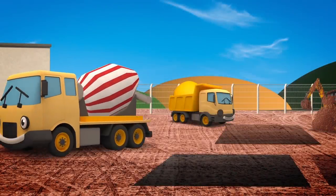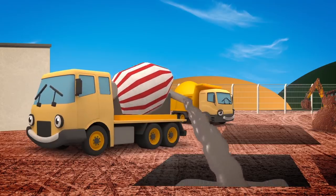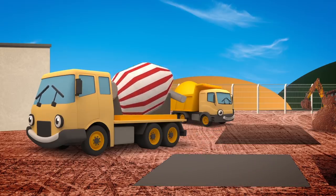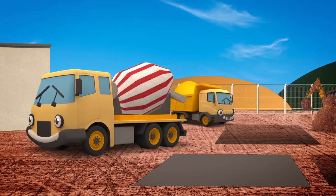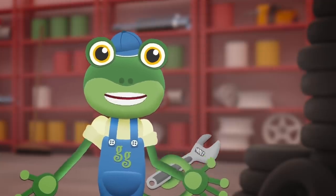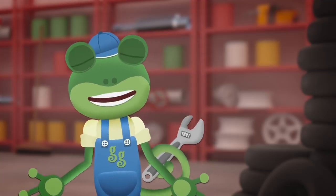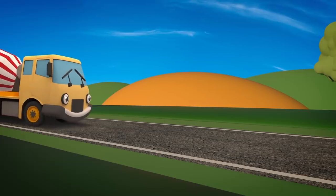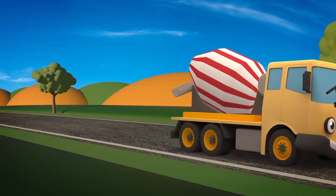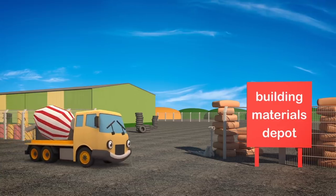Celia the Cement Mixer is working hard on the construction site today. She's pouring concrete into the ground to make strong foundations to build houses on. This site needs a lot of concrete. Celia, you'd better come over to the depot to get some more — it's just round the corner from Gecko's Garage. Concrete is made from different ingredients all mixed together. Like a cake!